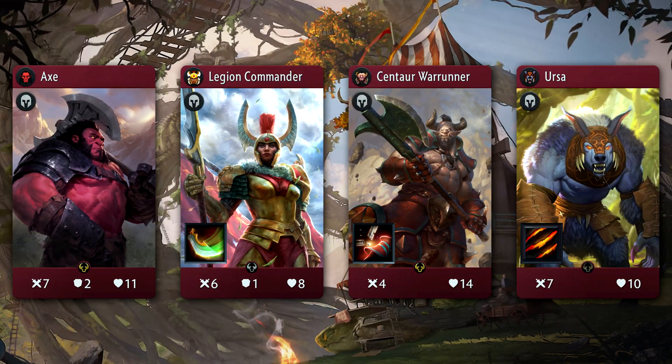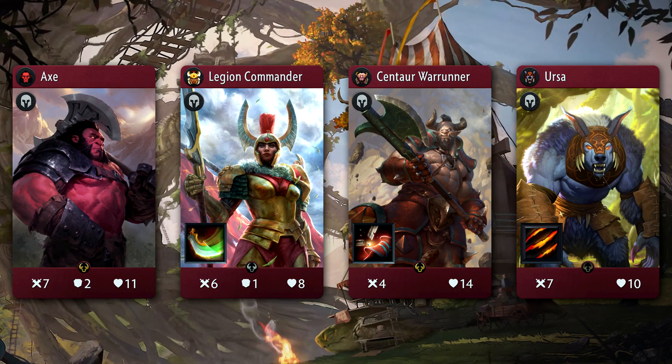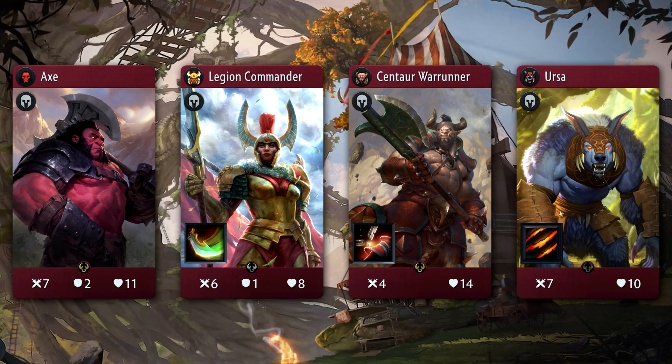Timbersaw isn't especially good at killing heroes, so having that aspect in your deck can help quite a bit, especially if they're red. Heroes like Axe, Legion, Centaur, and Ursa can fit the build quite nicely.